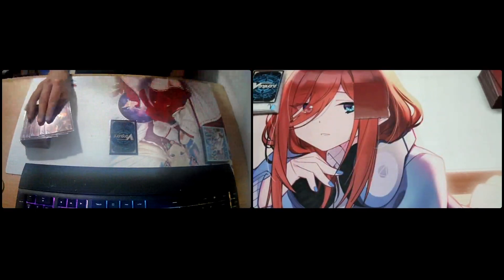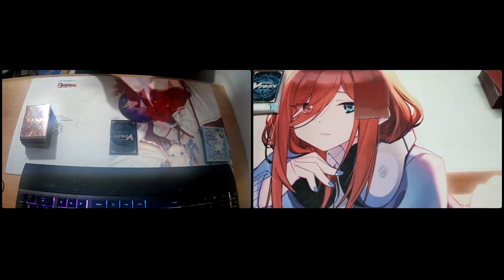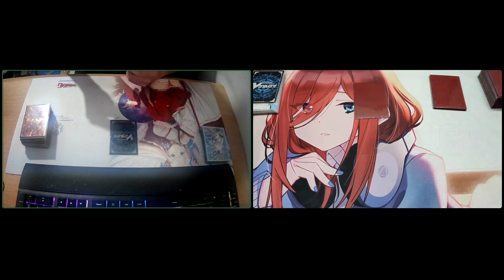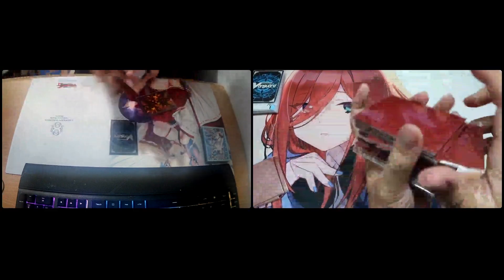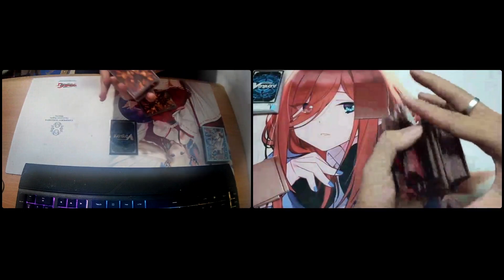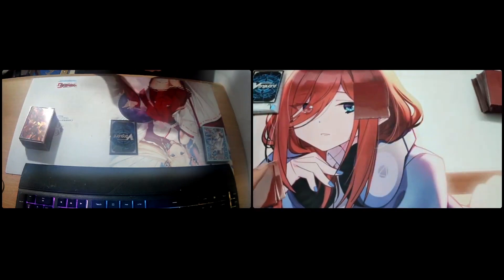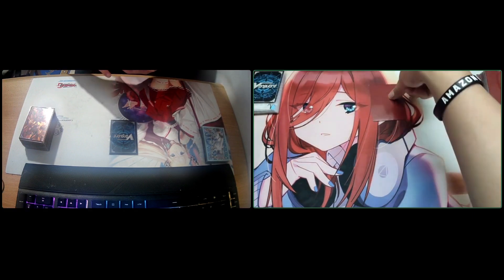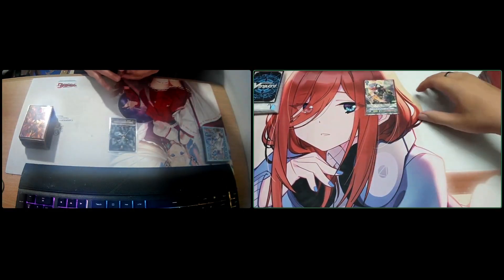Alright, let's draw our starting hands. I'm going to redraw five cards. I'm going to redraw one — actually, I'm going to redraw five cards. Alright, starting hands drawn, you ready from your side? Yep. All right then. Stand up, Vanguard. Shadow Nimmin. Lizard Soldier Conroe, then you're first.